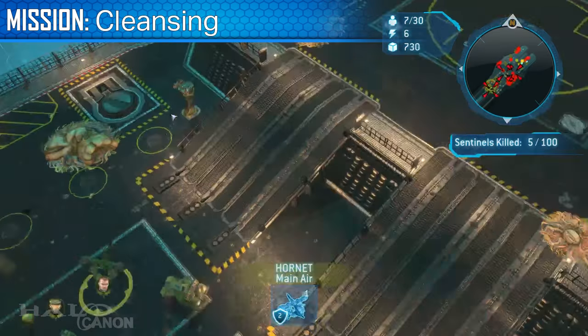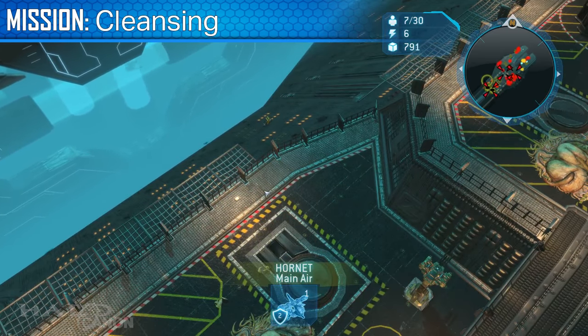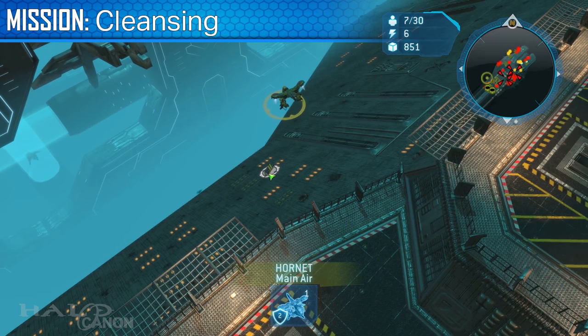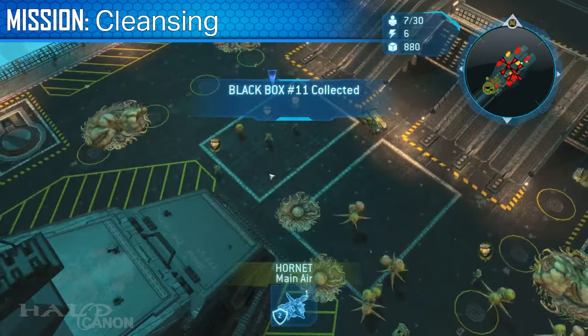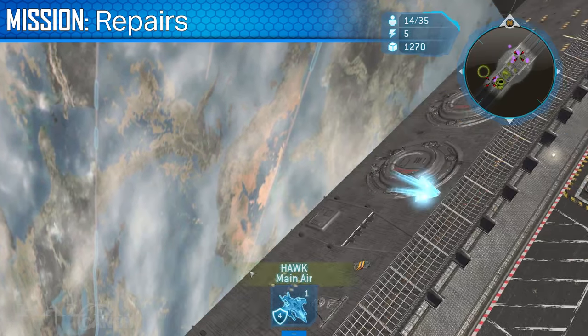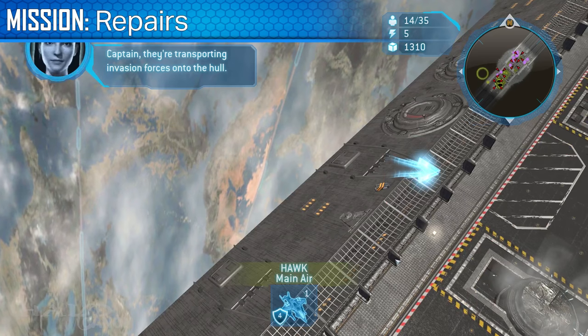The eleventh box is found on the northwest side of the Spirit of Fire — use a Hornet to claim the box. The twelfth box is located in a similar spot on the ship, northwest side, just a bit closer to the reactor that you're trying to fix. Use a Hawk to claim it.